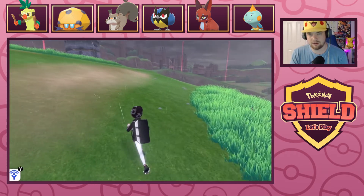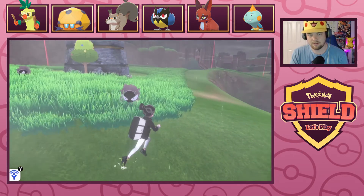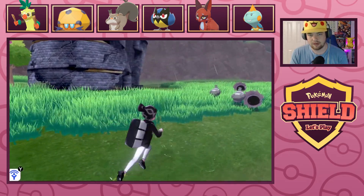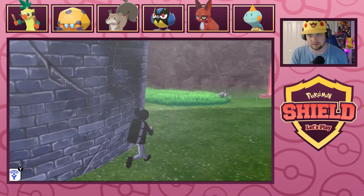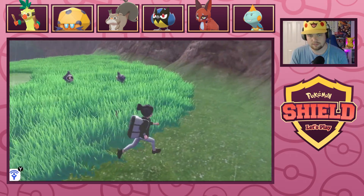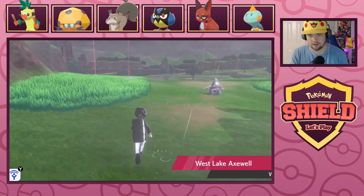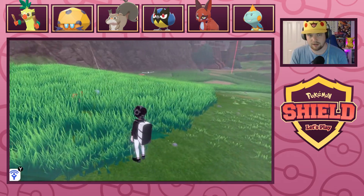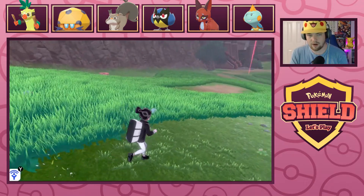Alright, we got Wingull, Duskull, a bunch of Pokemon I can't capture apparently. Haunter — definitely not gonna be able to capture them. Definitely not a haunted hole in the ground. Oh, it's a Purloin. Oh, it's a Dusclops. And some Krabbies, some Woopers — Krabbies and Woopers!